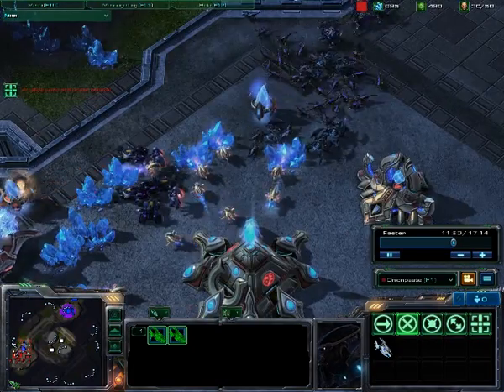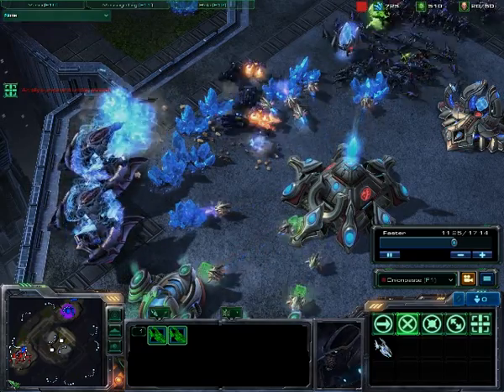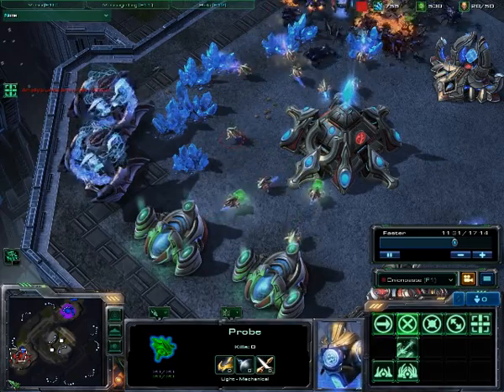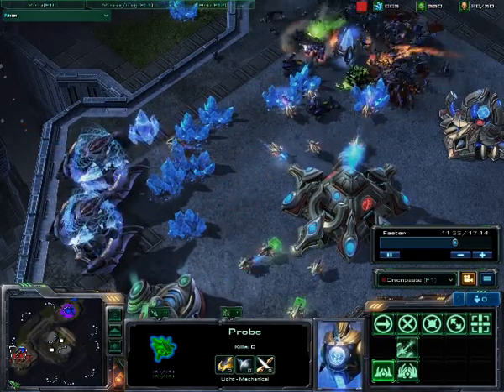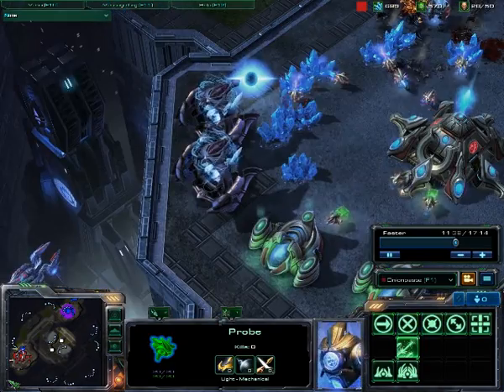One of the things I've learned from this fight that is extremely important is building more than one pylon to power your buildings, because as you can see here, all it takes is killing one thing that only has 200 health and all my production halts.